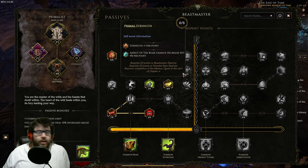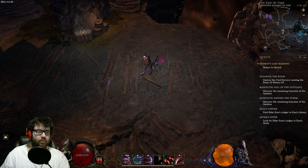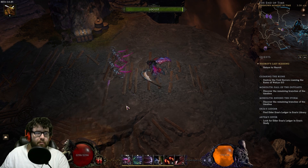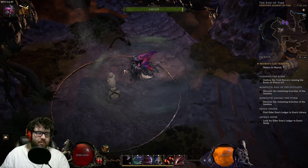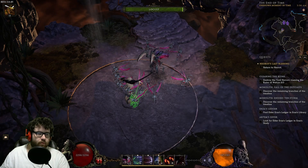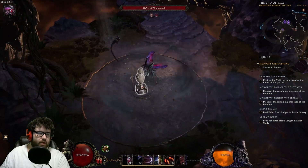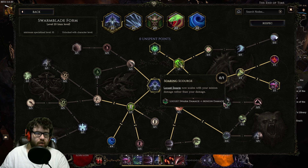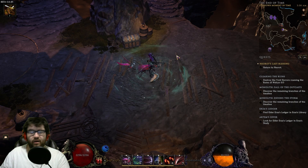Aspect of the Board maxed out because we want as much DR as possible. We don't grab Primal Strength because we don't hit enough with the melee attack. If you're playing Locusts, you are literally punished for using Swarm Strike, and you don't even do that much damage with it, which is kind of sad. You could run Soaring Scourge — I tried it — it just does nowhere near enough damage to be utilized.